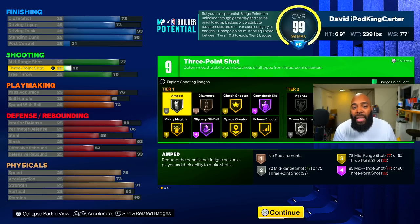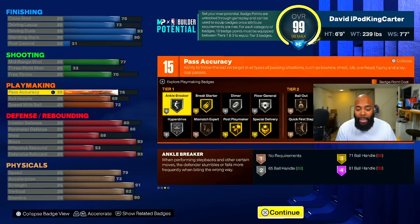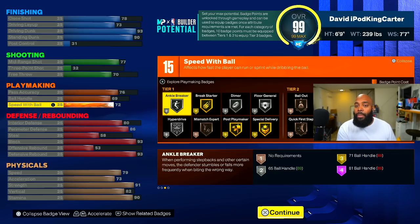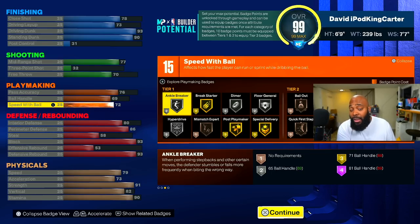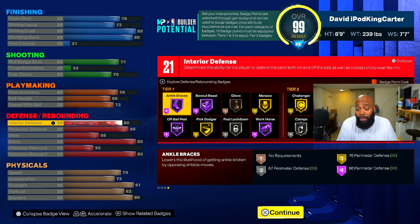Listen, it ain't about being a shooter — it's about being honest. You get Bully, Posterizer, Rise Up on gold. You can also get Ankle Breaker, Clamp Breaker, Killer Combos — all of those tier three badges that you want — because you will have enough to purchase them. Remember, in order to get to tier three you have to use 10 badge points in tier one and tier two. So in finishing and playmaking you can get those tier three badges. In defense, you are a monster — something to be feared. You can get more than two or three tier three badges if you use the Welcome to the League method.